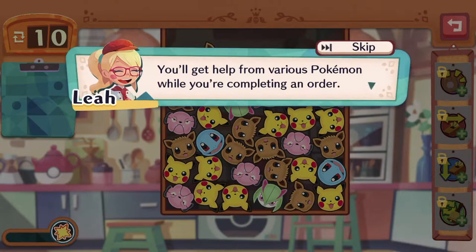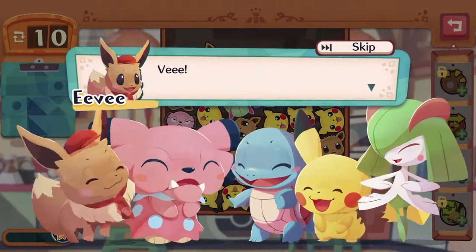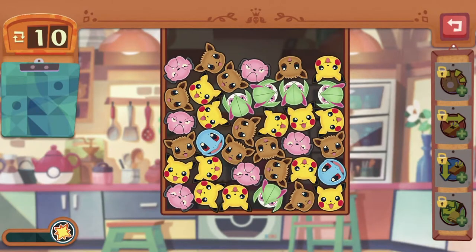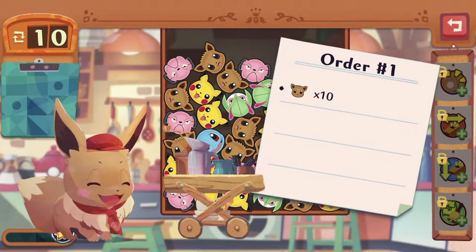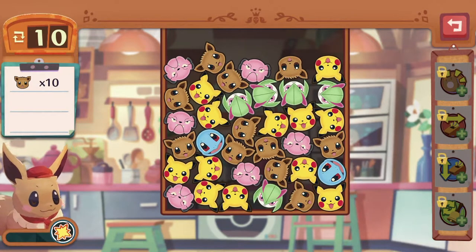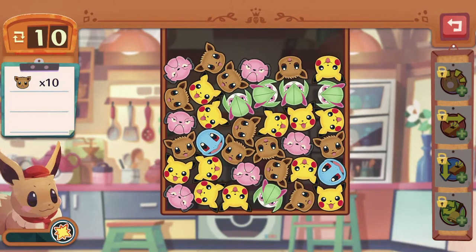You'll get help from various Pokemon while completing an order. Let's ask Eevee to be the leader for now. You can see the rest of the Poke Pals on screen, which you can eventually get to join your cafe. Starting out the game, apparently Eevee is the main icon for this game and not Pikachu, which is a pleasant surprise. Ever since the Let's Go Pikachu and Eevee series where they start to focus on having Eevee as a main mascot as well — aside from Pikachu, who has been the mascot for Pokemon for years.